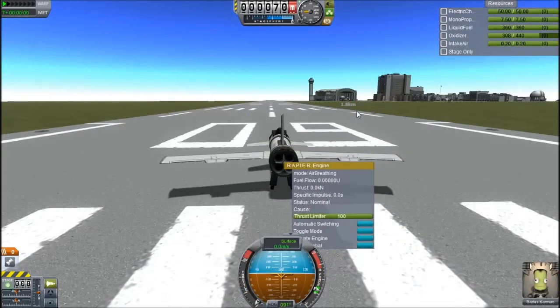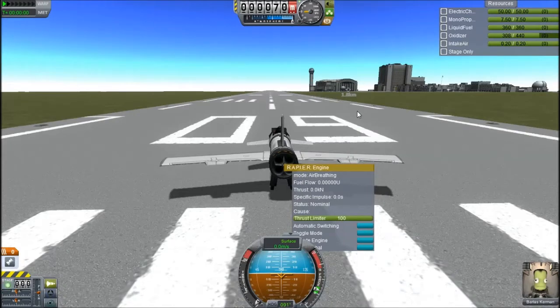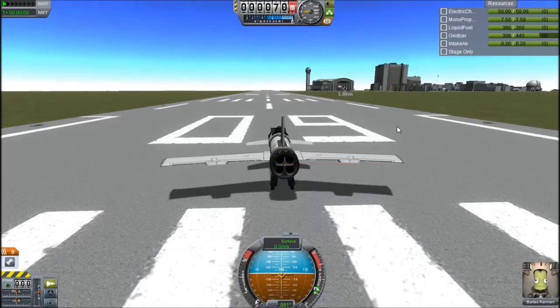If you don't know, this Rapier engine is a hybrid. It goes from air-breathing to oxidizer and liquid fuel, so that you don't have to have two engines to go from atmosphere to vacuum.